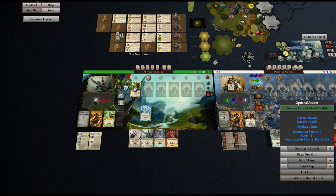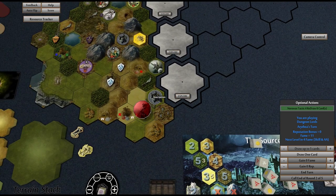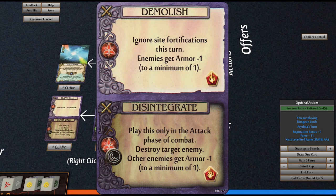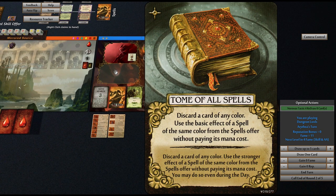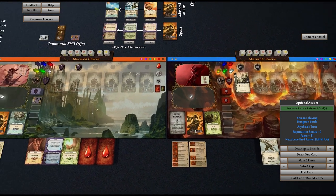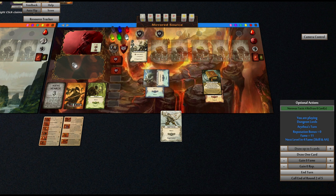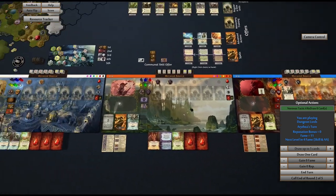I can never read that text block correctly. Okay, it's her turn. Where is she? She wants to go attack this thing. So we need three to get in there. We do have this awesome spell — it gives us ignore site fortifications this round. The way this works is: discard a card of any color, use the basic effect of a spell of the same color. So that gives us ignore site fortifications, and enemies get minus one armor. We need three move: one, two, three. Because we're ignoring site fortifications, we actually have one, two, three, four, five ranged attack. That's pretty good — let's do it.